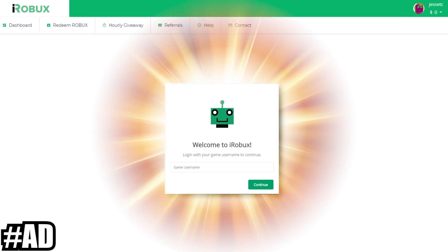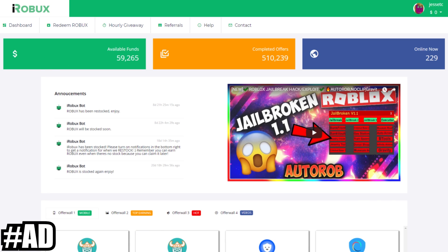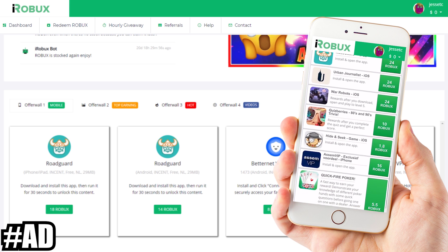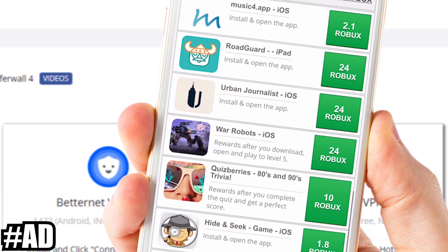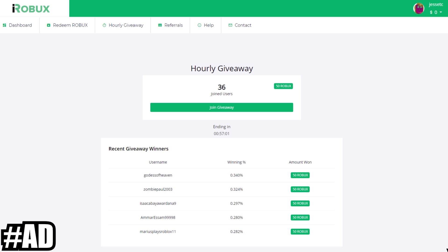I'm going to interrupt the video for just one second. If you have not yet heard of iRobux, they are by far the best website I've found for getting free Robux. You don't need to use your login info — just give them your username so they know who to give the Robux to. Go to your mobile device, go to one of the four offer walls, and it shows you a bunch of different things to do — apps to download. You just do what it says and it tells you how much Robux you'll earn. Just go to iRobux.com on your mobile device, download a bunch of apps, it's as easy as that. They also have a free-to-join hourly giveaway where you can earn 50 Robux for free every hour. Thank you so much, iRobux, for sponsoring this video.